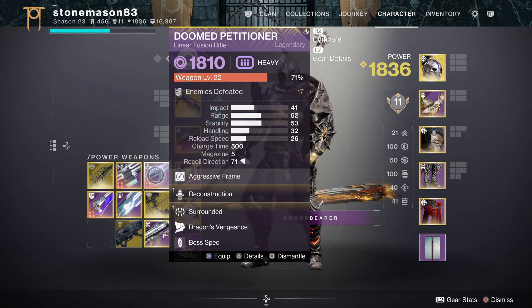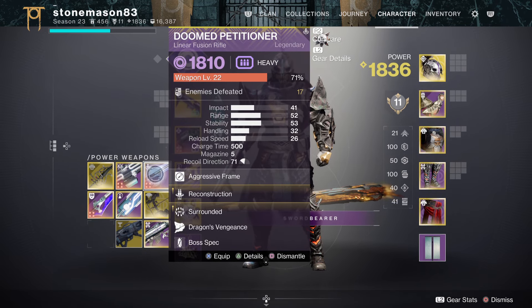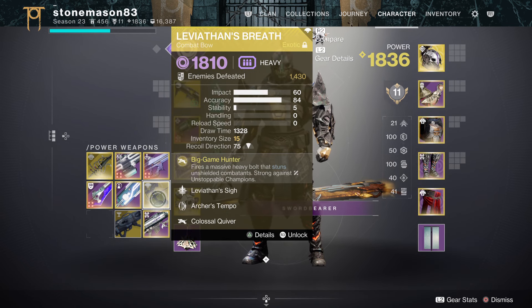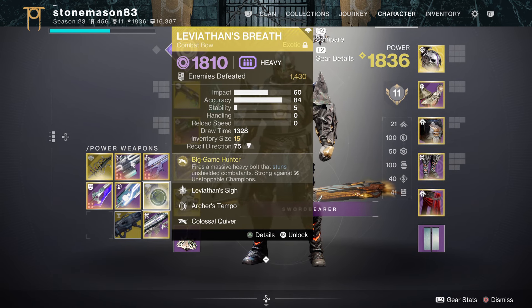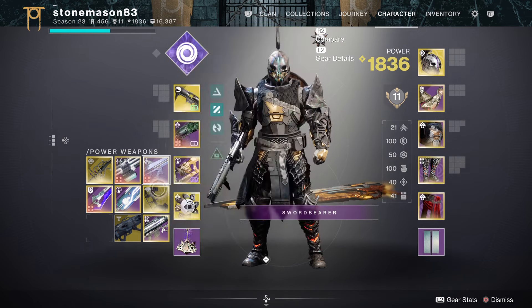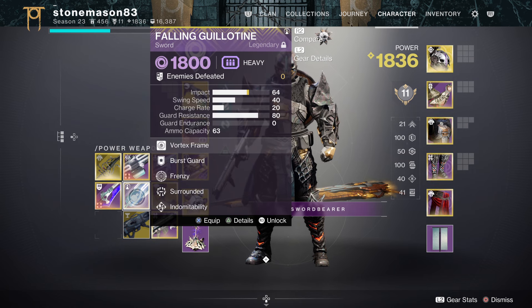Next I've got Leviathan's Breath. Whereas Doom Petitioner is better for closer-range precision damage as an aggressive frame with bursty recoil and the Surrounded synergy, Leviathan's Breath covers long-range precision damage very well. It's just a great heavy void weapon in general and applicable to a lot of different encounters, so I'd recommend bringing one.